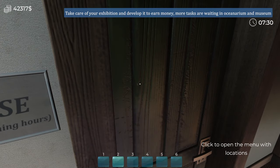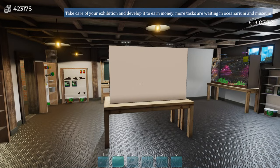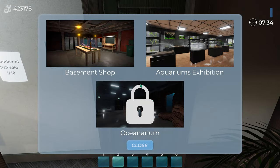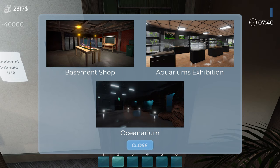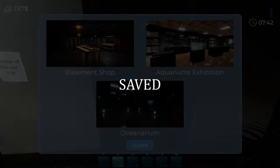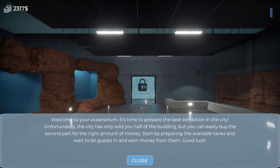We've got 42 grand — let's buy that other one now. Sorry if you've got a spy skull stuck in your head. Right, let's have a look. We'll do that pirate thing as well. Welcome to your oceanarium — it's time to prepare the best exhibition in the city. Unfortunately the city has only sold you half of the building, but you can buy the second part for the right amount of money.